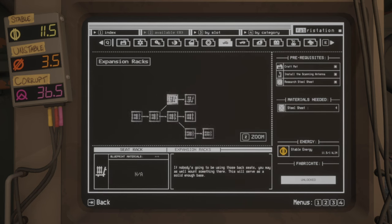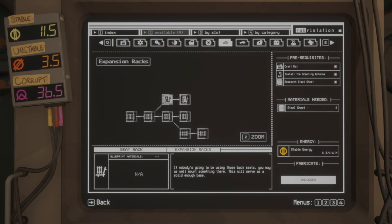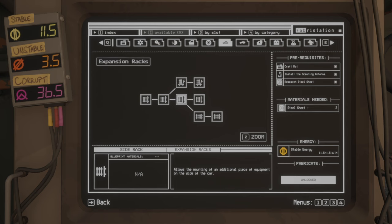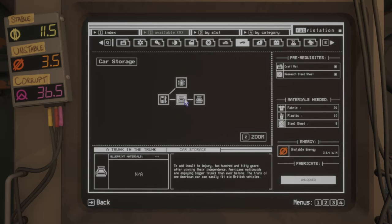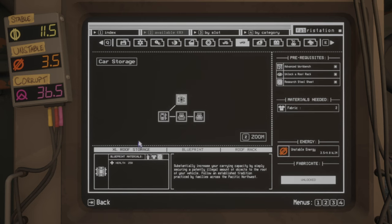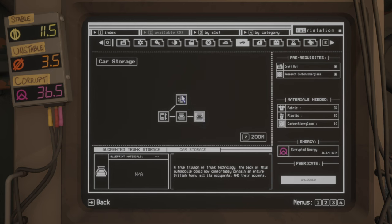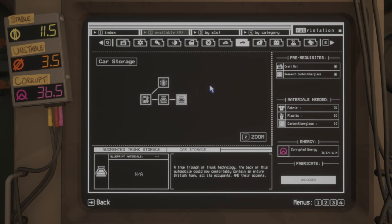Expansion racks give you four side racks, two roof racks, and two seat racks — unlock all of them so you can add upgrades to all those spots and build your car how you want. For car storage, you start with side storage, upgrade to a trunk, then augmented trunk storage for more and more space. There's also an X-large roof storage option. I used roof storage until I maxed out the trunk, then stopped using it since better roof upgrades exist.